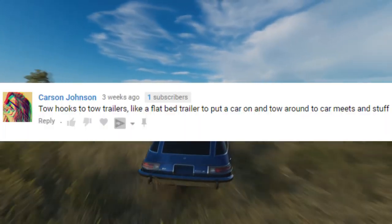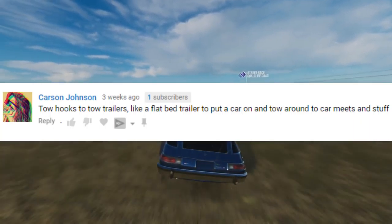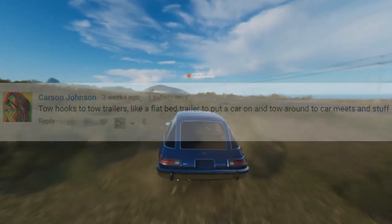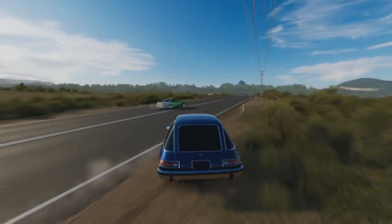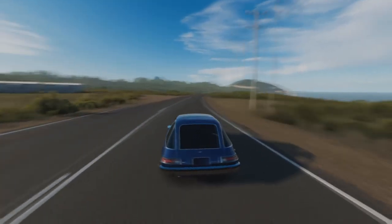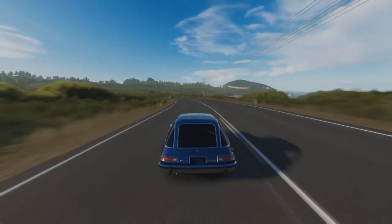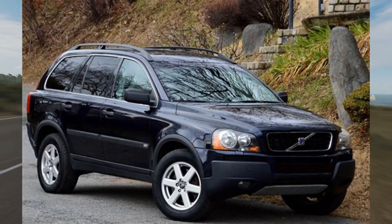The person said: why not have trailers in Forza Horizon 4 so you can put a car on and attach it to a car you'd be driving with a tow bar? Because I mentioned something about tow bars, this person came up with the idea of trailers. For example, you have the drift car, you could put that on a trailer and maybe use something like a Range Rover or a Volvo XC90.